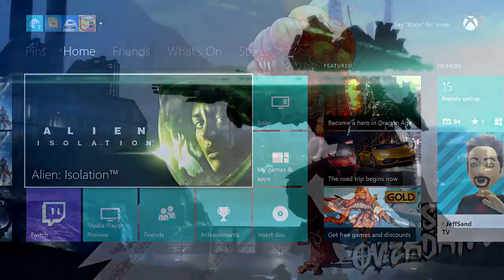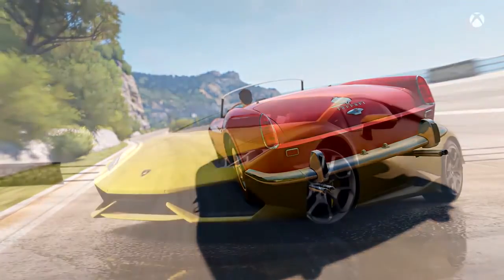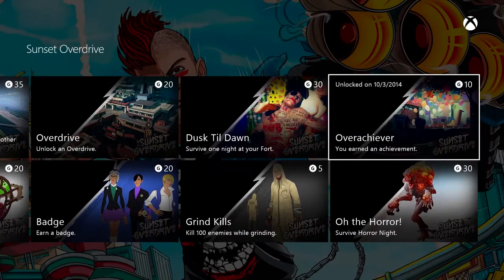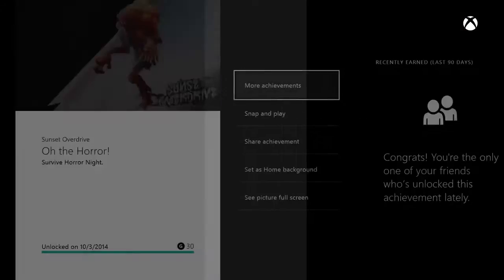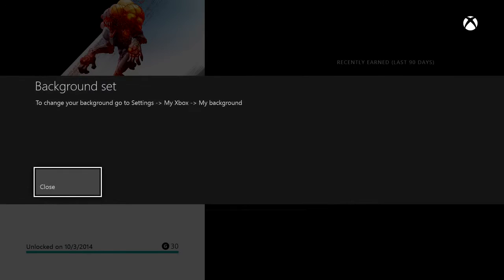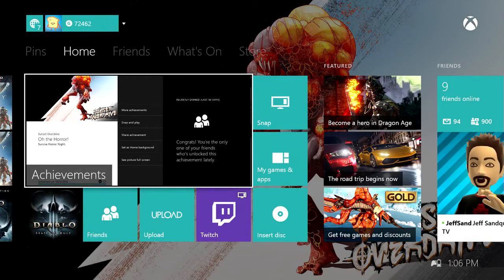The November update focused a lot on personalization and customization of both your profile and your console. One of the number one fan requested features on feedback.xbox.com, as well as Reddit and some of the other popular gaming forums — we can set our backgrounds. That's right, you'll be able to set the background of home using your personal color, using achievement art from an achievement that you've unlocked — and you have to have unlocked it. Then later in October, you'll get an update to the media player that gives you the ability to use any image as your background on home.